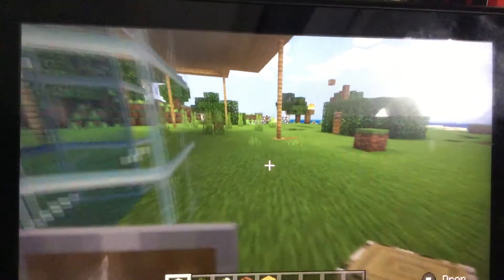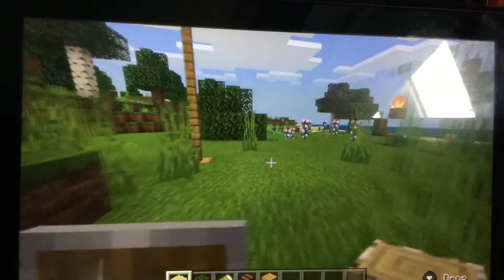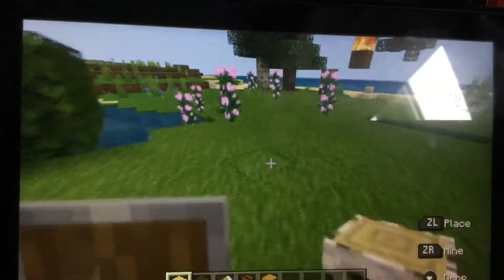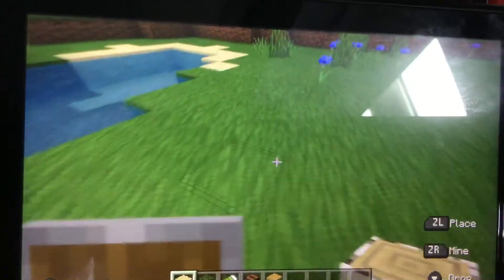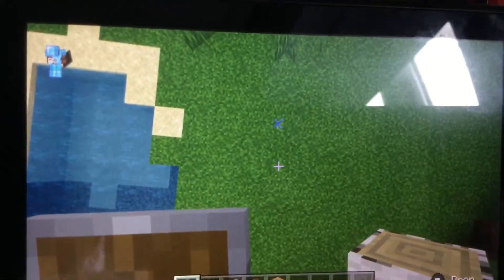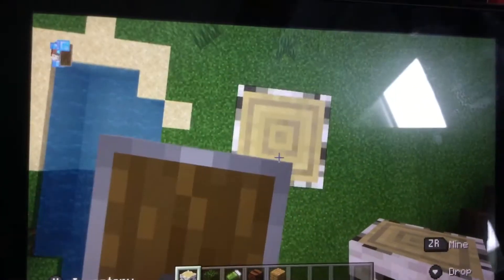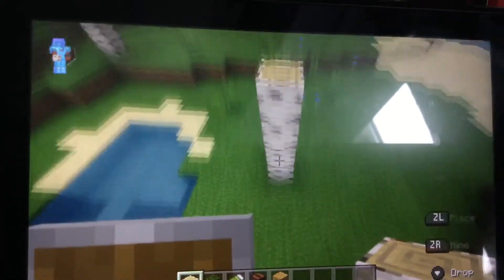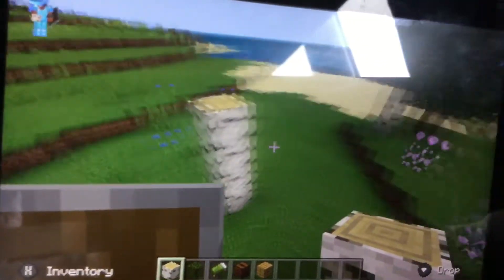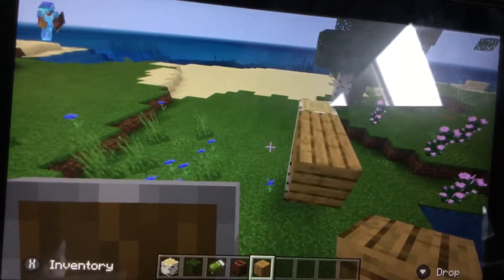I'm going to build it in front of my balcony, because when I look out it's a bit boring — just plants and stuff — so I thought I could build it by this swimming pool that naturally popped up. So I'm going to just place these. Might do it four block size. Now let's start building the floor with oak planks.